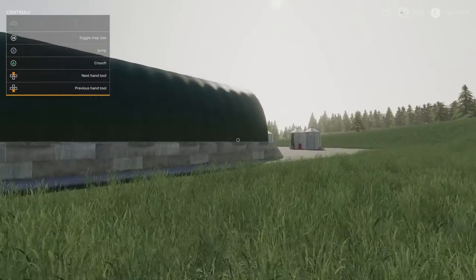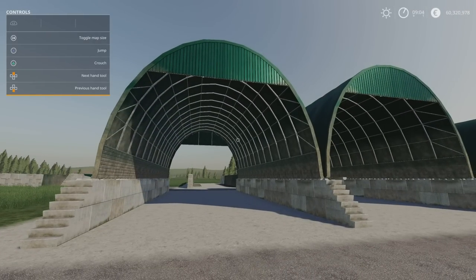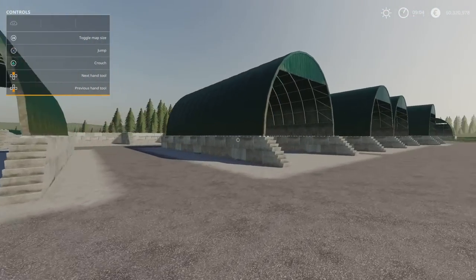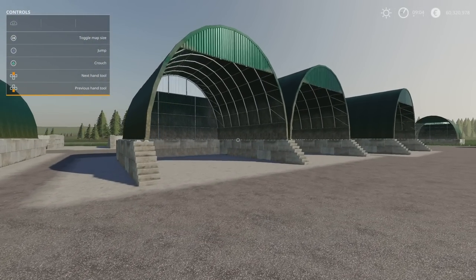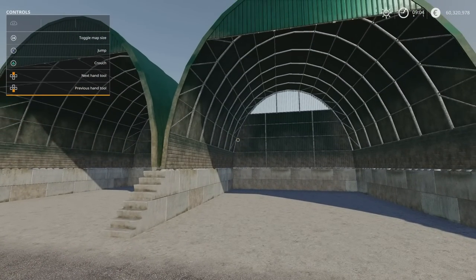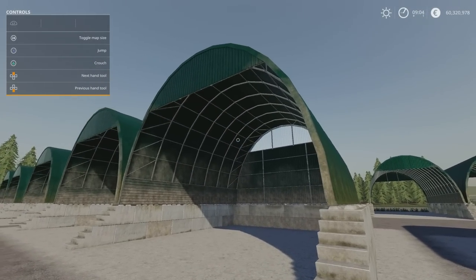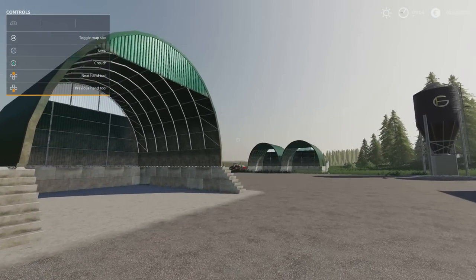As for capacities, I'm not 100% certain, but the larger ones are probably going to take around 250,000 to 300,000 litres and the smaller ones maybe 100,000 to 150,000 — that's a complete guess based on size. With the covered ones you don't want it to go too high because compacting becomes difficult, but those big arched roofs should make it a lot easier. Anyway, that's the Silo Pack by MA7.